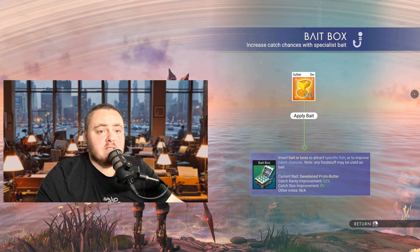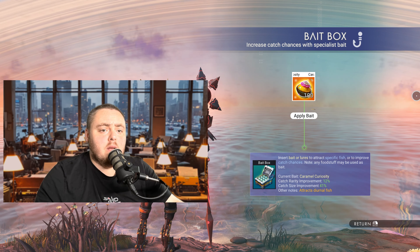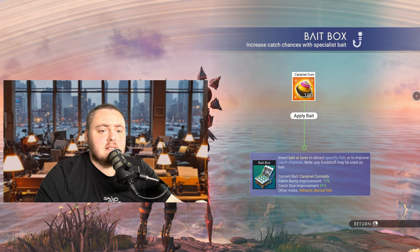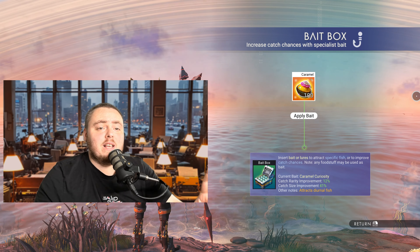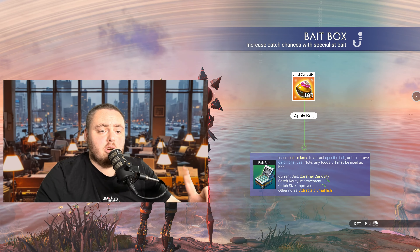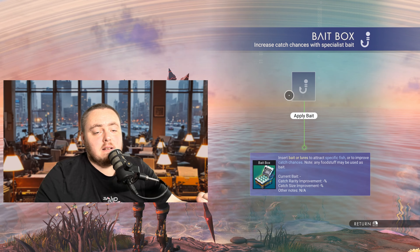The caramel encrusted cake gives a catch rarity improvement of nine percent and a catch size improvement of 23 percent, and it is for nighttime fishing, so you'll get bigger nocturnal fish with it. The caramel curiosity gives a 12 percent rarity improvement and a 41 percent size improvement, and it's for daytime fishing — great for catching heavier fish with a better chance at A class and S class fish during the day.